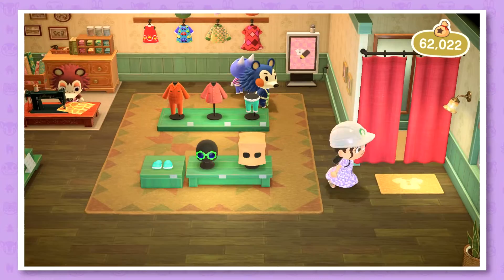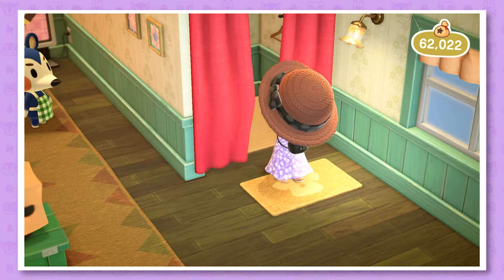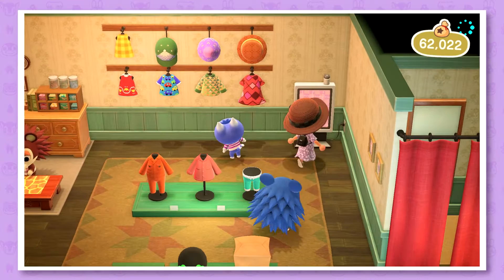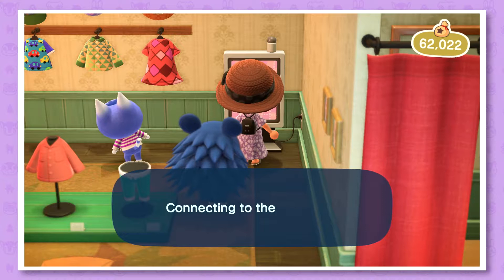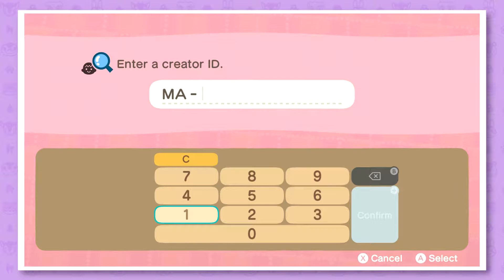Let's see what they have in store — actually I'm not going to buy anything because my storage is full. I need to get rid of some stuff. I also want to download a path design, so I'm going to do that really quick. I want to search by creator ID — if you want to find it as well, you can see it right there on screen and download it if you like it.